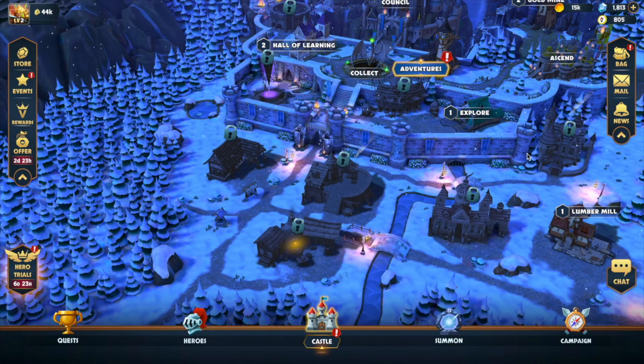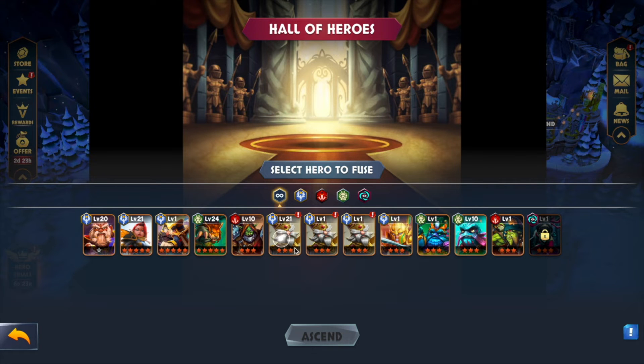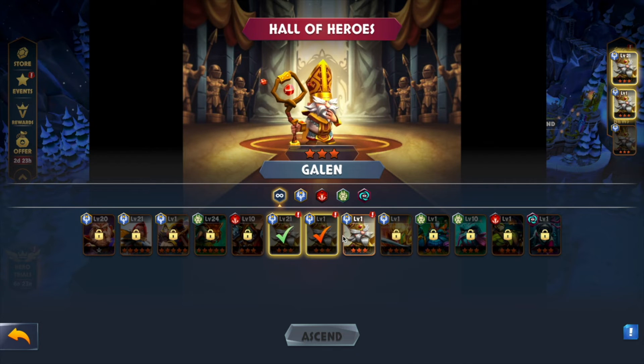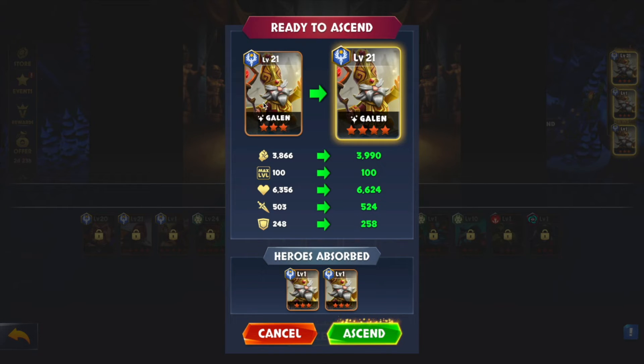We're gonna go back to our castle, go to Ascend, select our Galen, and ascend him. He's gonna turn into a four-star. So they go from three to four, then from four to five, then from five to the one-silver tier. Awesome, so we'll do it.